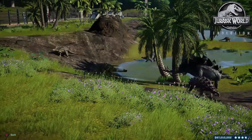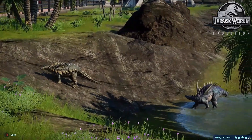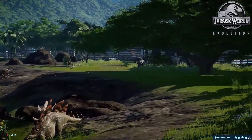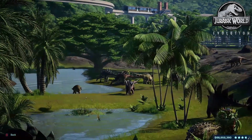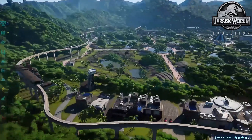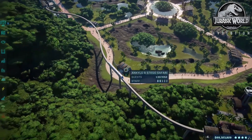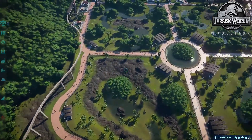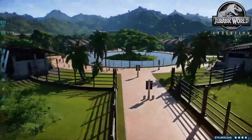All right, up next is our Ankylosaurus and Stegosaurus habitat. We got the Cephalosaurus, Stegosaurus, is that the Polacanthus? We've got all kinds — let's see, there's some Ankylosaurs up there, Kentrosaurus — all the dinosaurs you'd expect to see in this enclosure. This one also has a safari tour. I don't think I have any Gyrospheres in this one though. We also have this center plaza here which I built first — not really a perfect circle but I tried.